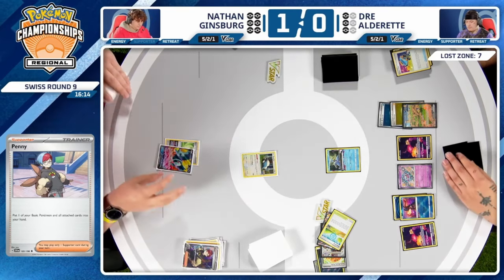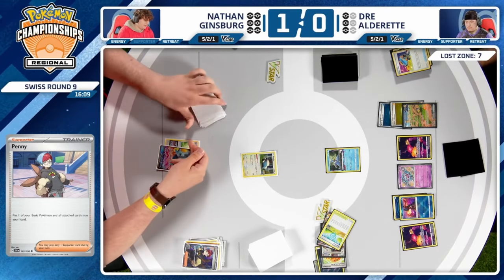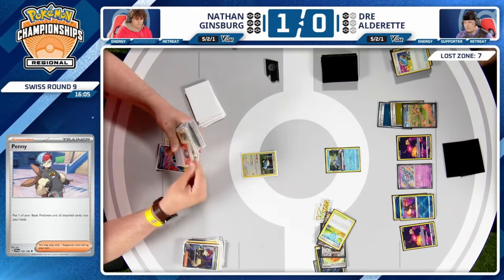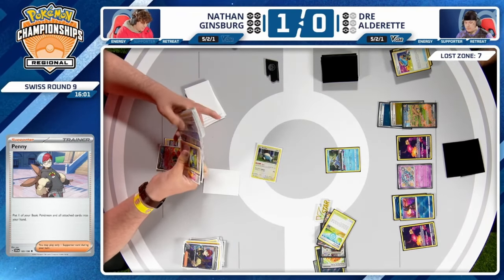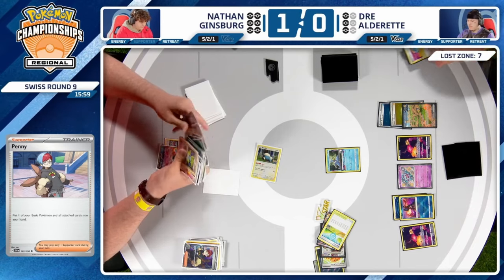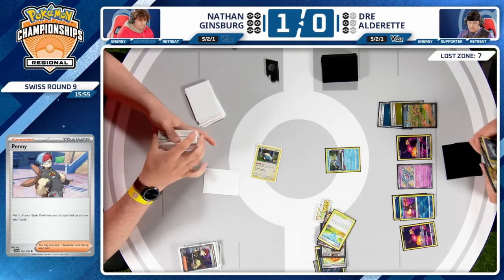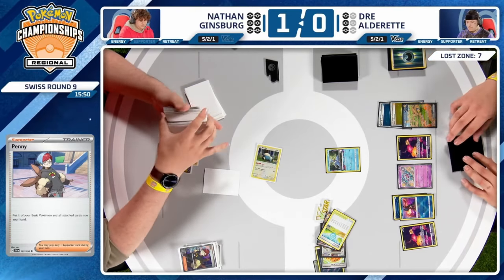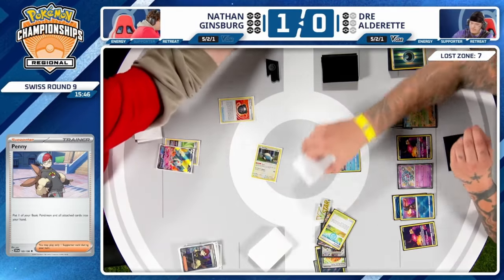Now the question for Nathan: do you re-bench the other Snorlax? Do you already commit Hero's Cape? We're finally going to see Forest Seal Stone get used, choosing Hisuian Heavy Ball — this might explain if Nathan wants something like the Regieleki in the prize cards or Luxray with Fang Snipe. We'll see what Pokémon he was most upset about not having earlier on.